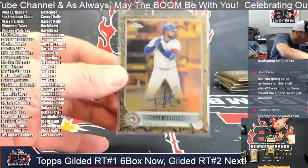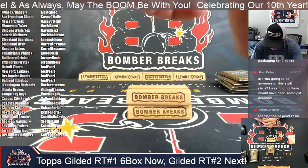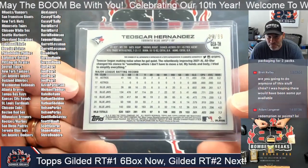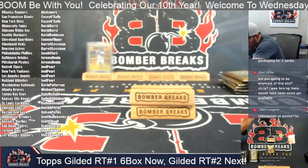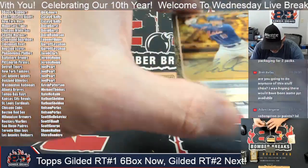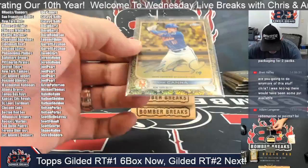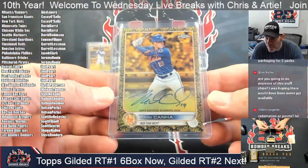One of them goes to Toronto — Tioscar Hernandez. There's your first autograph. That's for Shane's Blue Jays, serial number 34 of 99. And the other autograph is another right-handed hitter — he's a New York Met, it's Mark Canha. KC congrats — serial number 97 of 99 on the Mark Canha. Good looking stuff.